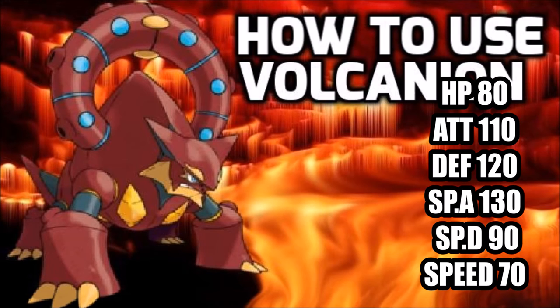130 Special Attack means it hits really, really hard. And of course with its signature move, Steam Eruption, which is basically a Hydro Pump with an after-effect of burning — and together with Hydro Pump's 85% accuracy, this one is 95%, so it's pretty close to a 100% success rate. Yeah, you will most likely go special.